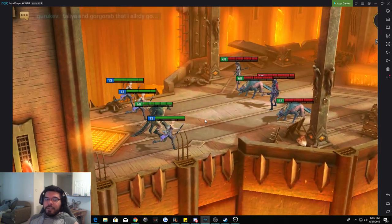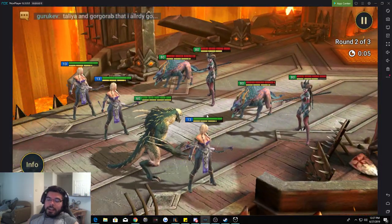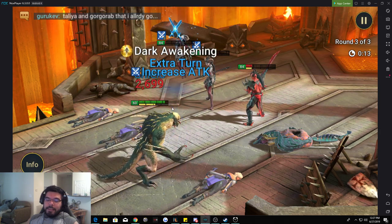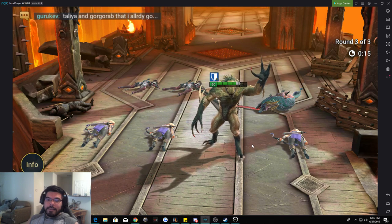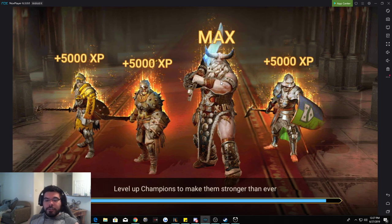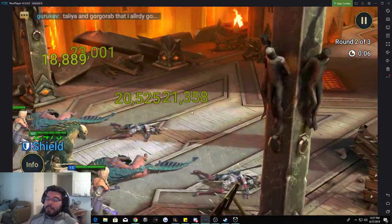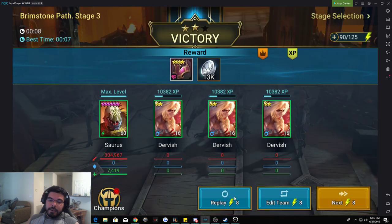I would say anything under 30 seconds is a good clear time for 12-3, and anything under 10 just speeds it up. With unlimited energy, it's not that big a difference, but I like my clear time. Let me show you how I have him built after a couple of these runs — he has to have a certain percentage of attack, crit rate, and crit damage to be efficient. That was a good one — eight seconds!